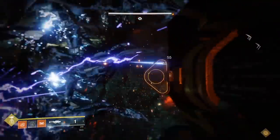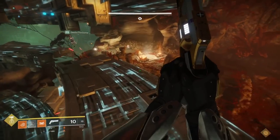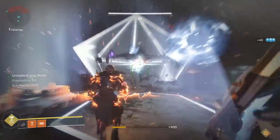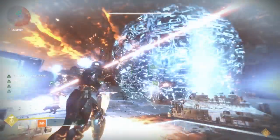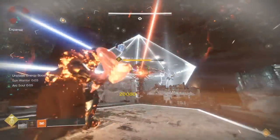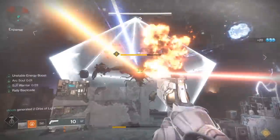Once we took out two of the crit spots, the entire encounter reset. For my team, it took four damage phases. When it comes to damage, you want to give it everything you've got. Supers do really well, especially Golden Gun with Celestial Nighthawk. Also, the craniums left behind are an excellent source of DPS, so definitely don't forget about those. You can shoot the pyramids on his way over to you, but it is very easy to get trapped in them, and the only way to get out is to have your teammates shoot it off.